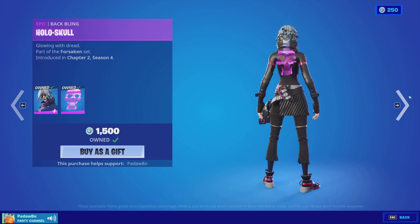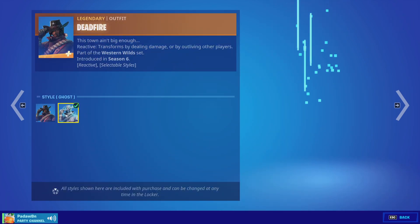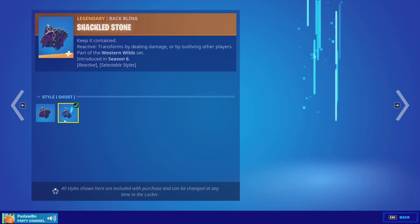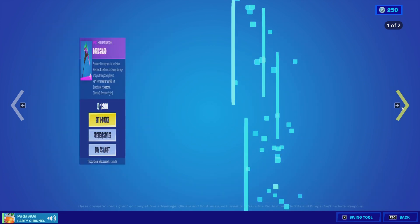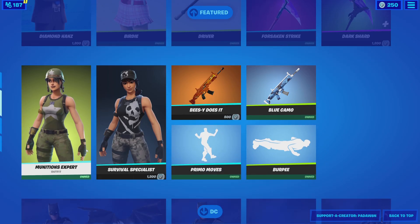And then we have the Hollow Skull back bling as well, the Forsaken Strike. And we have the Deadfire skin with two styles and the Shackled Stone back bling with two styles. And then lastly, we have the Dark Shard pickaxe.